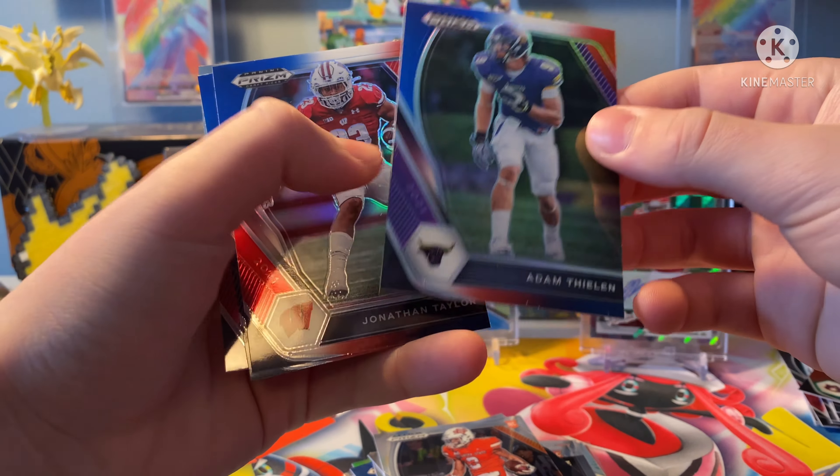Okay, now for the bonus pack. These are gonna be really, really cool — you get exclusive Red, White, and Blue Prisms. First card: Adam Thielen, that's a cool card — see, it's the red, white, and blue, really cool. Jonathan Taylor — I think this is a rookie. Patrick Jones II — never heard of him, but that's a cool card. These are really cool. We have one pack and all this. Jeez, that's crazy.